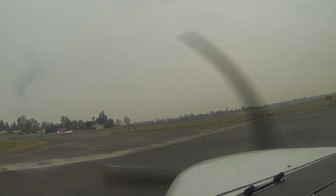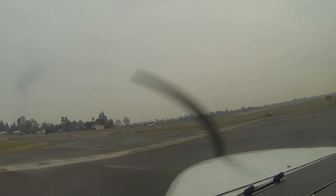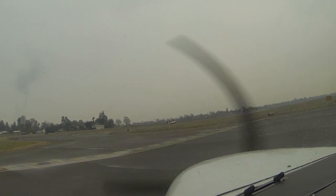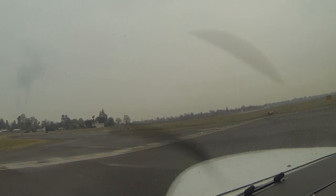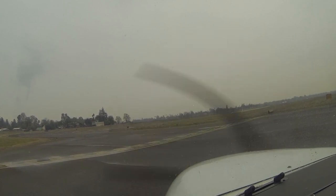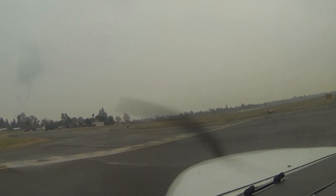Left on both, set for takeoff. Flight controls free and correct. Press power, mixture rich. 100 RPMs. Alright, we're going to go right — low — left — low. Checking our oil temperature, oil pressure. Vacuum gauge is good, and we've got fuel. This is looking good, now we're going to go all the way to idle.